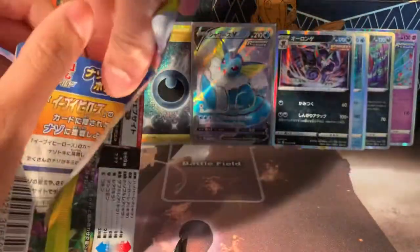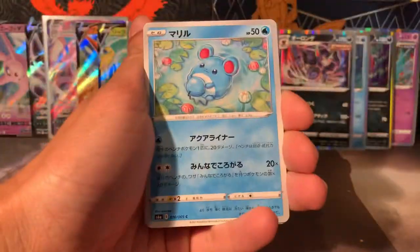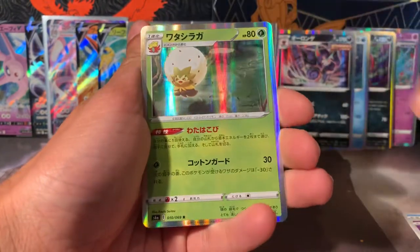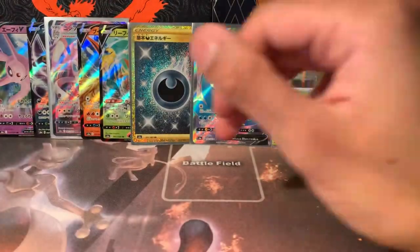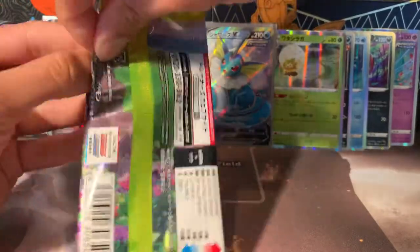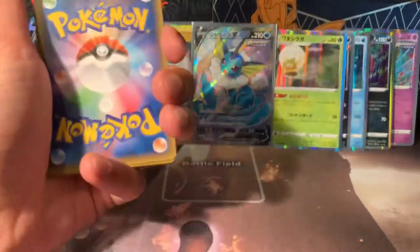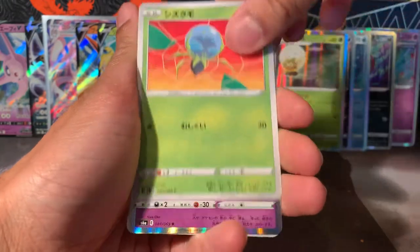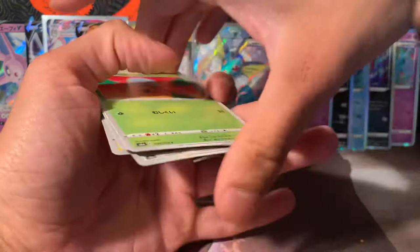I find it quite funny when you see people opening an evolution set — maybe it's their first ever Japanese box — and they don't realize that getting a full art is the secret. Like, that is the secret; you're done, most of the time anyway. There's an Eldegoss holographic. When they see the full art they're like 'oh no, is that it? We've got no hits?' But no, this is what you're used to. Try opening a double Blaziken box and getting a Persian full art — that's it for the whole box. Marshadow, getting all the holographics.